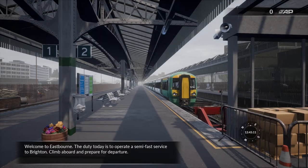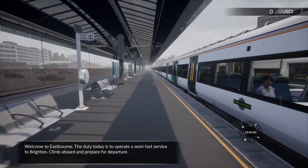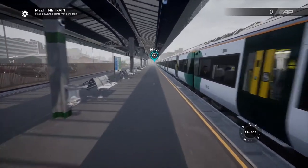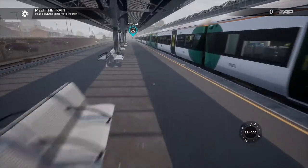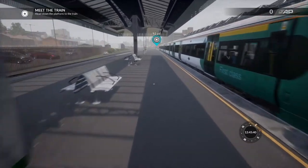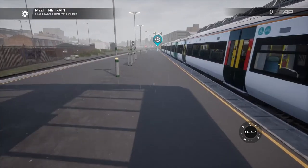Welcome to Eastbourne — the duty today is to operate a semi-fast service to Brighton. Climb aboard and prepare for departure. For some reason I've got an issue with my keyboard and mouse — I start moving and it just stops. I have to keep spamming the shift button to get to the other end. I don't know whether that's this DLC or something with my computer.